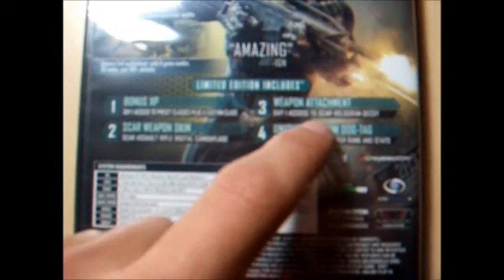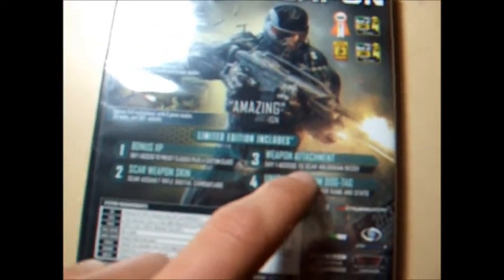The limited edition also includes bonus experience, day 1 access to pre-set classes, and plus a custom class — so you can do it right away. Number 2: SCAR weapon skin, the SCAR assault rifle digital camouflage — so that's probably gonna make you look camouflaged basically. Number 3 is a weapon attachment: day 1 SCAR hologram decoy — I think it's a really useful skill because I played the demo and I love it. And number 4, lastly, the unique platinum tag: display your multiplayer rank and stats in a cooler way.